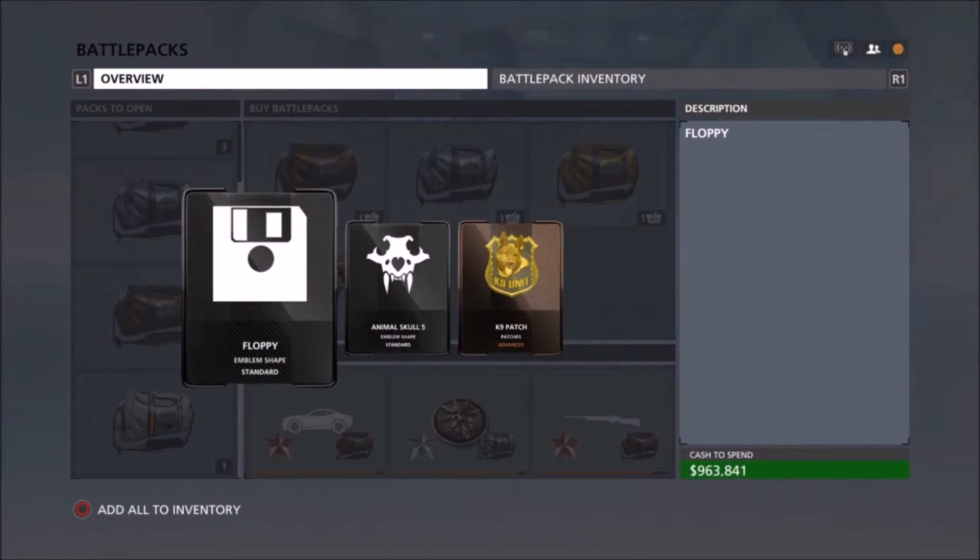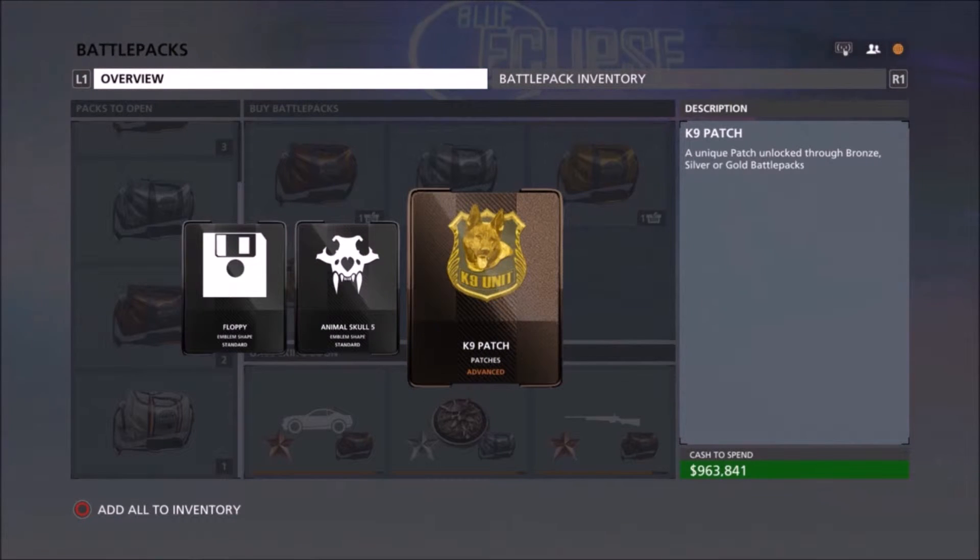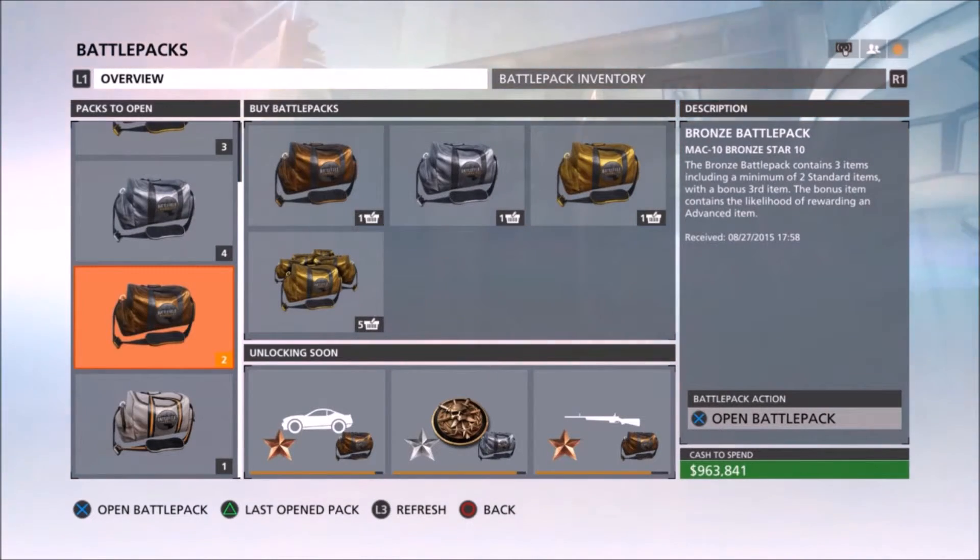We got a floppy emblem shape — that's kind of funny — and an animal skull five, which is also pretty cool. And we got the K9 unit patch. That again is another one that I've wanted to get for a while but haven't got, so that's awesome. We're getting really good patches, really happy about that.